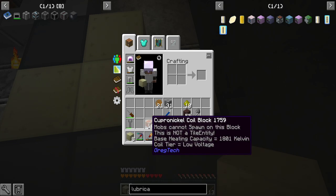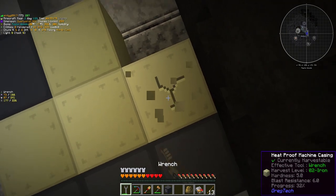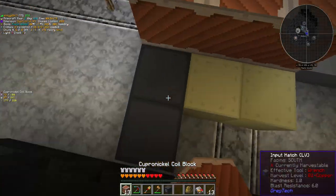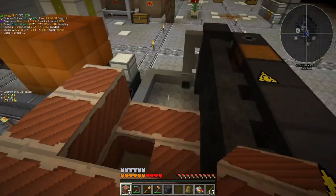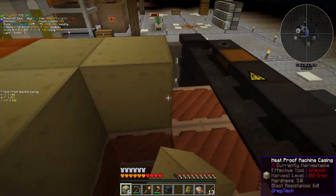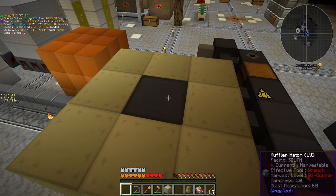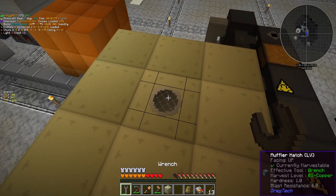Then we can begin placing some heatproof casings. I also have the muffler hatch, which we're going to have to place on top. Heatproof casings should not go here because that's going to be an LV energy hatch. And we put the coils just like this. The blast furnace coils in this version are just gorgeous — I love them so much. It's not the texture pack; that's just what they look like in 1.7. Good on you, Greg — you made something beautiful.